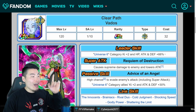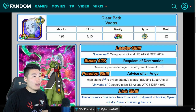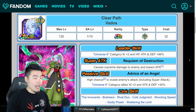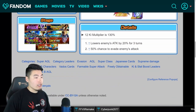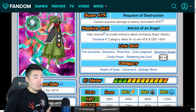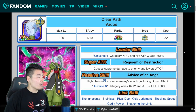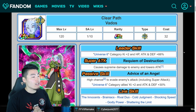Last but not least from the Universe 6 event, we have the Vados, who is actually the only unit out of the 4 that has a Dokkan Awakening at the moment. This is her Dokkan Awakened form, called Clear Path Vados. Leader Skill is Universe 6 Category Ki+2, HP, Attack, and Defense plus 66%. Super attack is Requiem of Destruction, causes Supreme Damage and lowers attack. Her passive, Device of an Angel, gives a high chance — 50% — to evade the enemy's attack including Super Attacks, and Universe 6 Category allies Ki+2 and Attack and Defense plus 30%. So she's a good dodger and a good support for Universe 6 — overall a very solid support unit. Her links are Innocence, Brainiacs, Rival Duo, Cold Judgment, Shocking Speed, Godly Power, Shattering the Limit, and her categories are Realm of Gods, Universe 6, and Siblings Bond. That is all 4 units from the Universe 6 event, which I hope to get sometime soon.